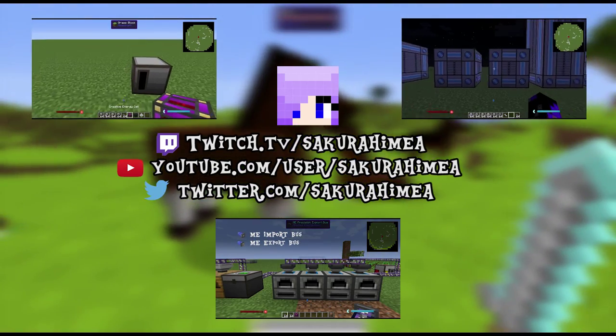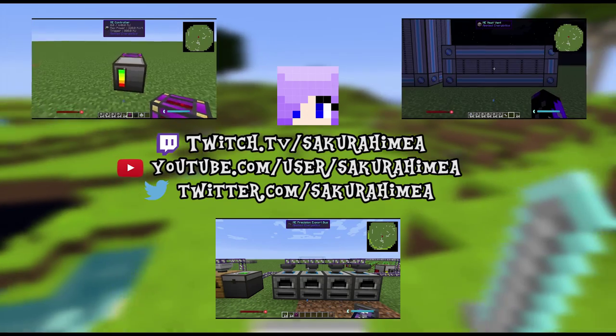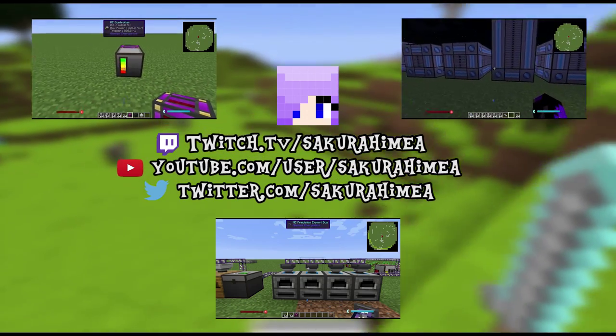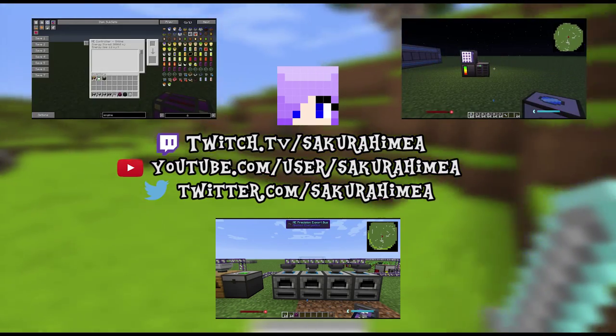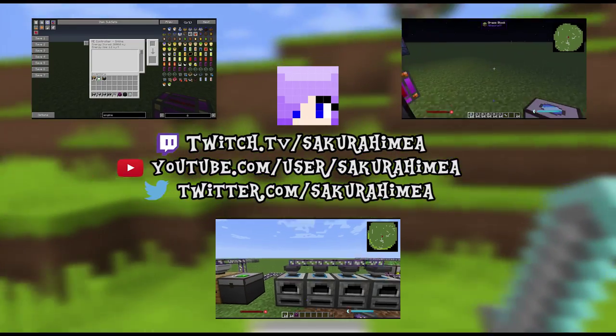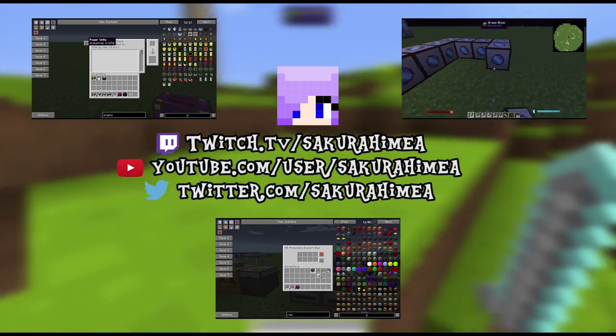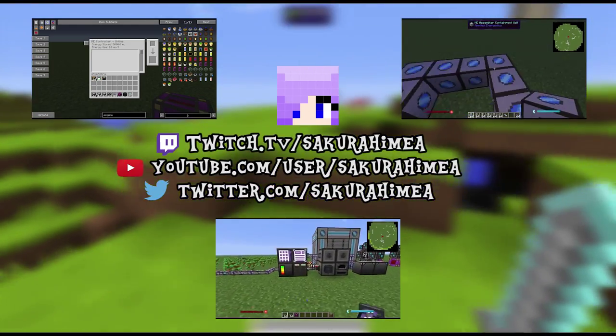That's all on how to create infinite power with steam dynamos and Thermal Expansion basics. In my next video I'll be going over how to remotely send out power and receive items with a quarry without having to set up any kind of remote machine other than the quarry itself. If you have any questions feel free to comment below, and don't forget to rate and subscribe.